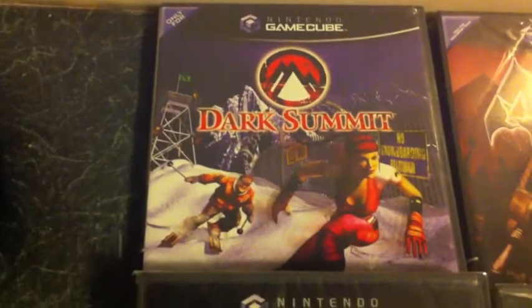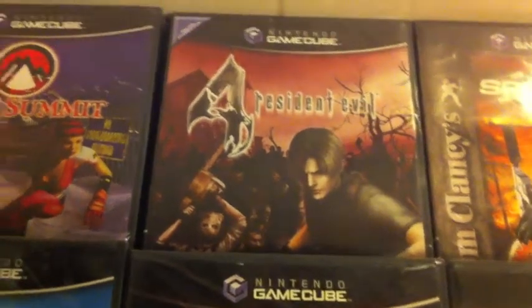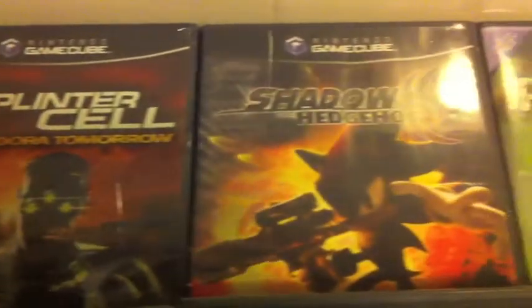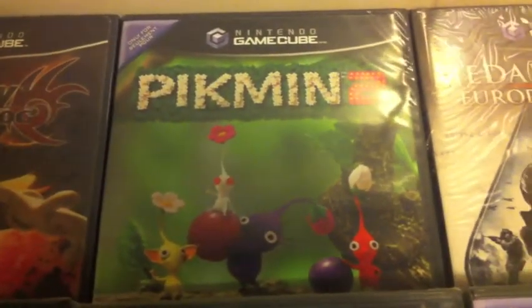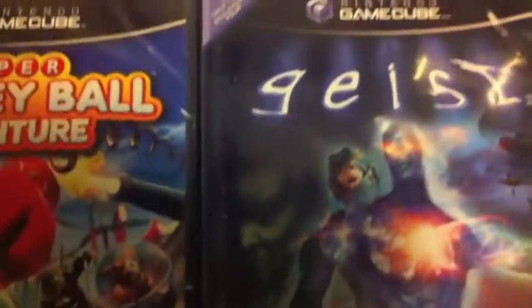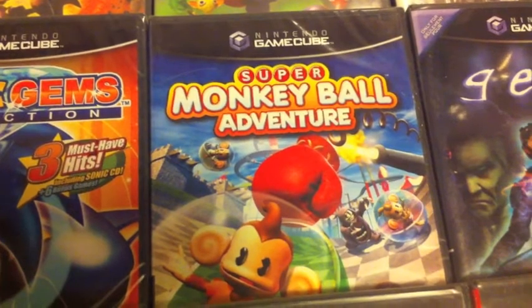So we've got Dark Summit, Resident Evil 4 - which again sometimes they're going for about 40-50 pounds - we've got Splinter Cell Pandora Tomorrow, Shadow the Hedgehog, Pikmin 2 which again goes for about 50-60 quid, we've got Medal of Honor European Assault, Geist, and Super Monkey Ball Adventure - someone's got one on eBay at the minute for about 130 pounds, so crazy money for that one.